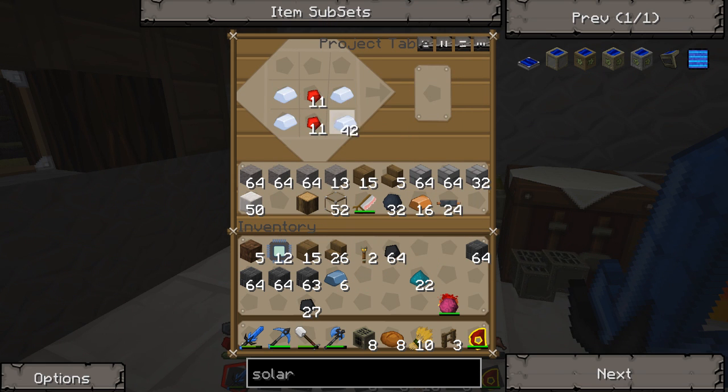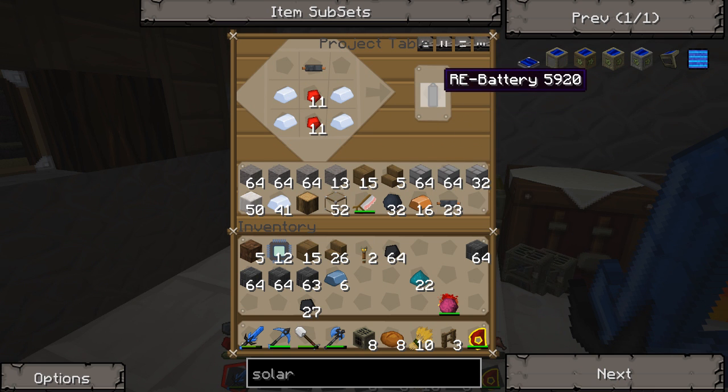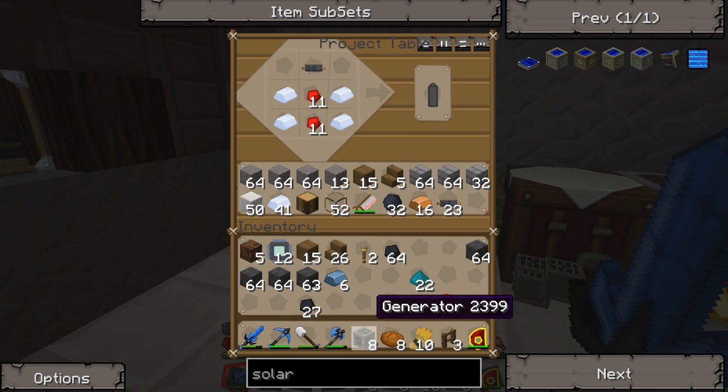It's getting dark outside, that's not good — that's where all the bad things come from. We have eight generators, that means we have eight more of those.